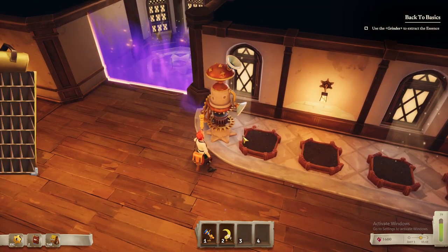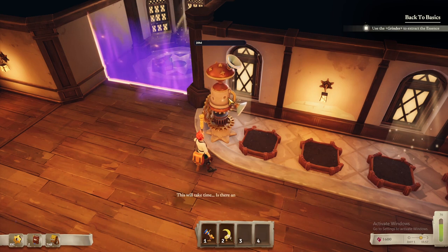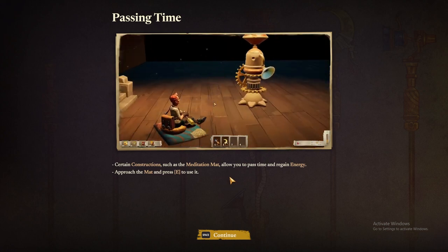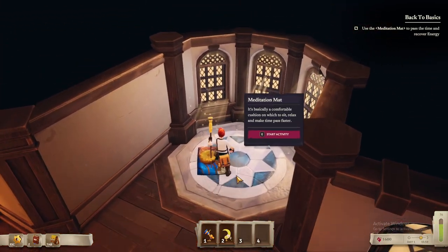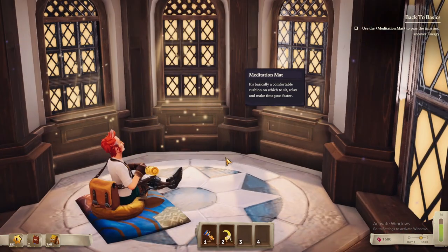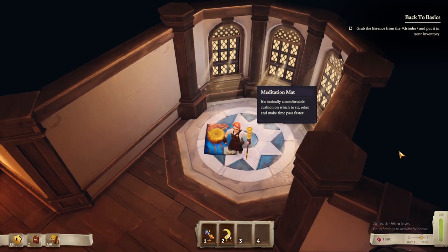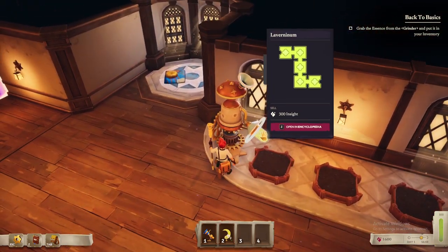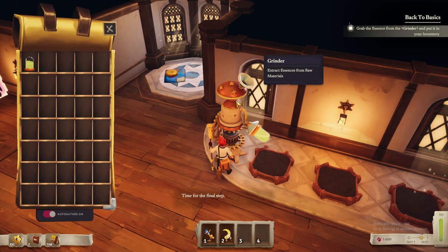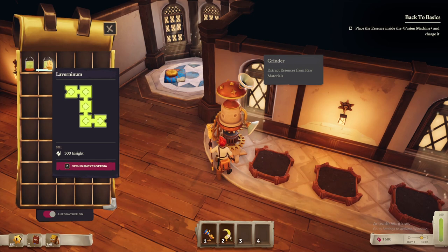We'll put that in there. This will take time — is there anywhere I could rest here? I'm growing weary. Passing time: certain constructions such as the meditation mat allow you to pass time and regain energy. Approach the mat and press E to use it. It's basically a comfortable cushion to sit on, relax, and make time pass faster. Sitting down — oh, I didn't see my energy bar over there. Let me grab that. Into my pocket. We have two of these — levernium. Place the essence inside the fusion machine and charge it.